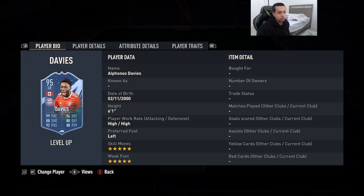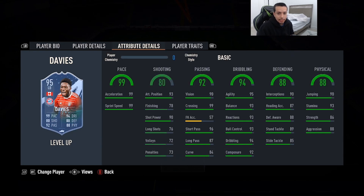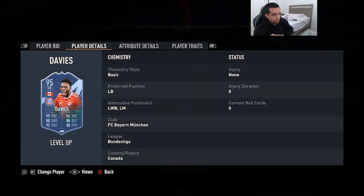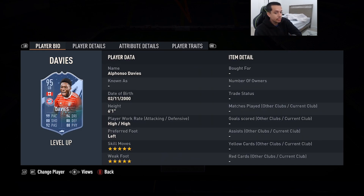Coming in at number 5 is 95-rated Level Up Alphonso Davies — 6'1, high/high work rates, left foot, double five starting skill moves and weak foot. 99 pace, 80 shooting, 92 passing, 94 dribbling, 80 defending, 88 physicality. No shooting traits in-game. This card is an absolute beast. I was a huge fan of Team of the Season Davies and was using him as a center mid. Now you have a double-five Davies you could put in midfield with 99 pace — absolutely insanely broken.